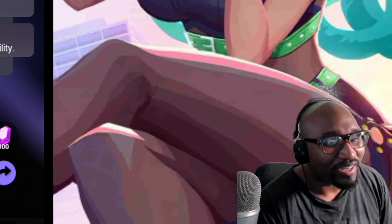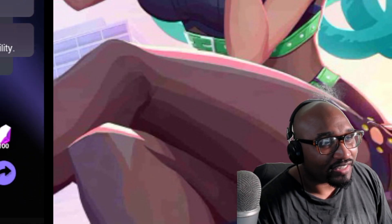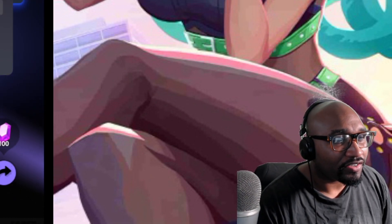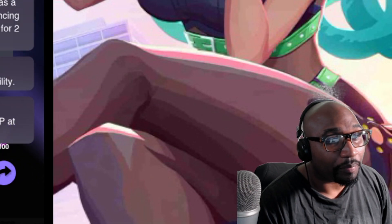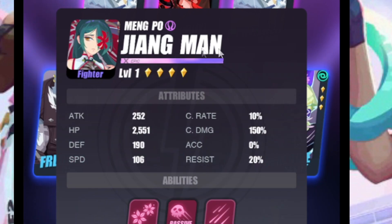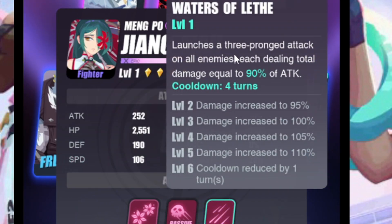Her passive inflicts poison on an enemy afflicted with Nether Bloom for two turns, and she has a 50 percent chance to counter-attack when attacked by an enemy. So I know counter is in this game. She poisons, you get counter damage — she'd actually be a character where maybe you don't even need to build her with damage; you might just be able to have her sit there.